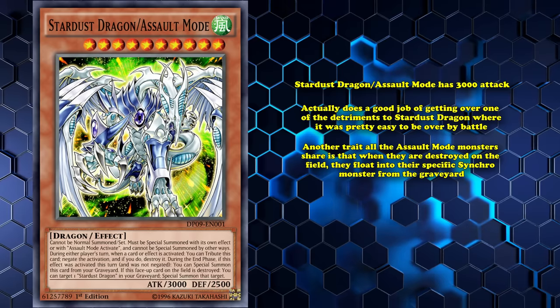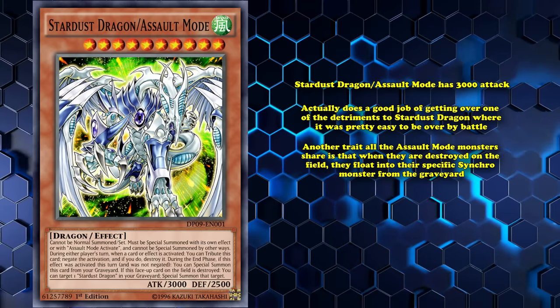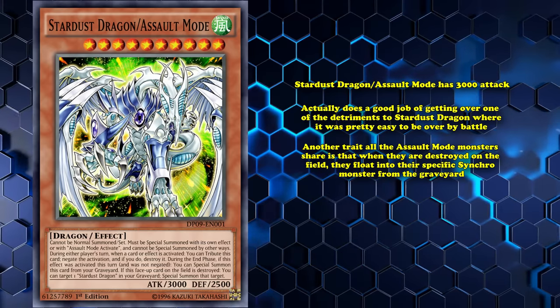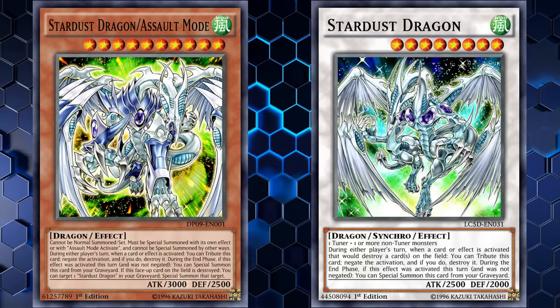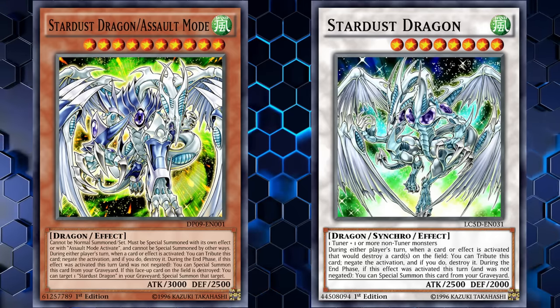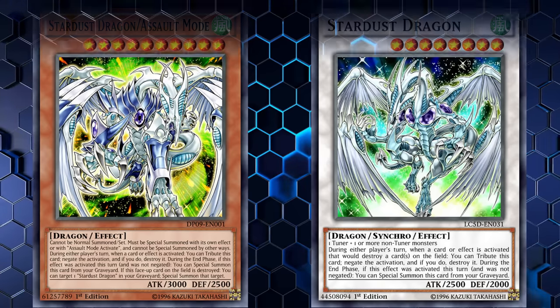Another trait all the Assault Mode monsters share is that when they're destroyed on the field, they float into their specific synchro monster from the graveyard. So if Stardust Dragon Assault Mode is destroyed by battle or card effect, you get to special summon Stardust Dragon from your graveyard — assuming Stardust Dragon was special summoned properly, of course. And also assuming it doesn't miss timing, because for some reason all of the Assault Mode monsters have a 'when' effect for their floating effect instead of just 'if'.